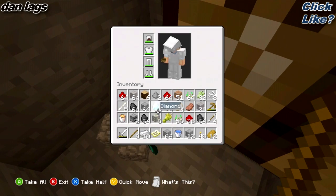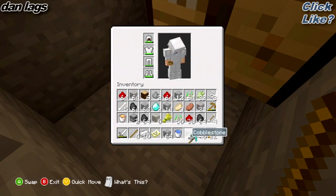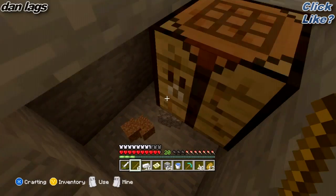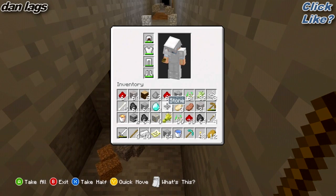I can just get rid of some cobble, get rid of some dirt. Alright — I got my pickaxe, all ready to go. Diamond pick. I got two more diamonds remaining.